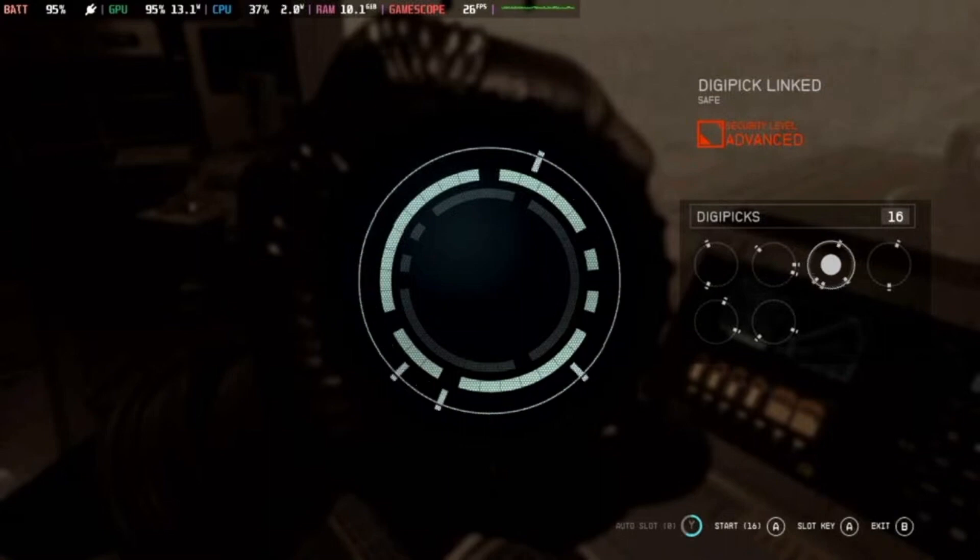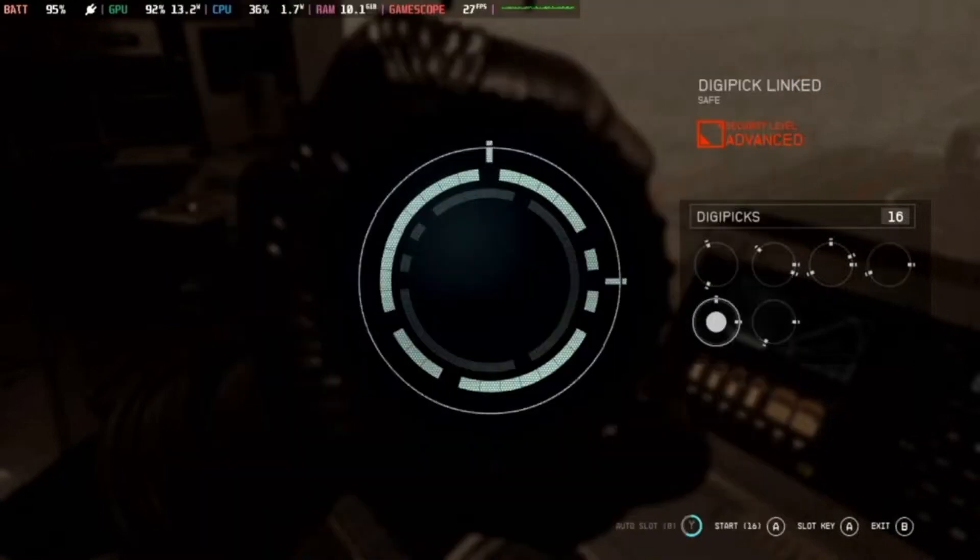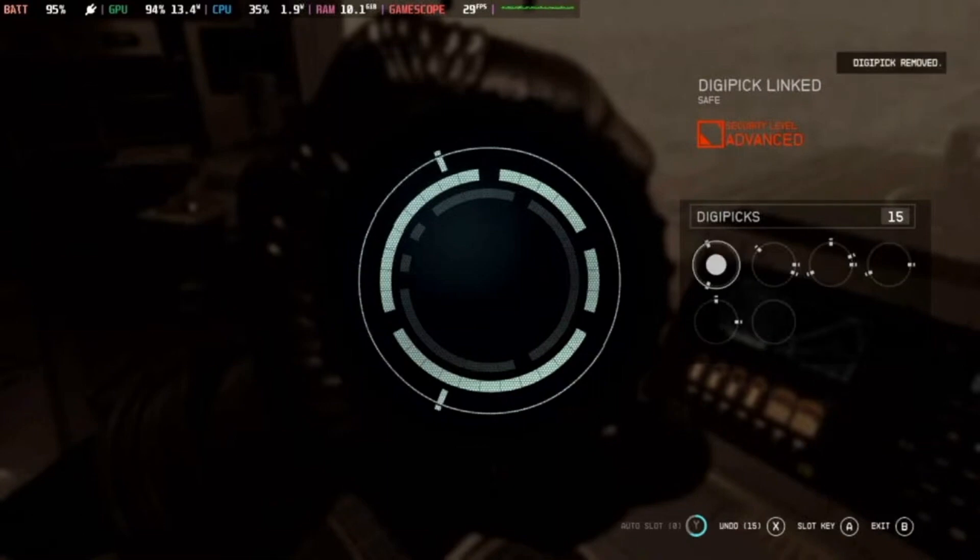I'm now ready to give a preliminary score for Starfield's gameplay loop. Outside of some mild infuriations, it is fun and I genuinely enjoy the gameplay so far. However, certain mechanics and glitches need to be addressed. You can fix them with mods, but this is a review of Starfield, not of Starfield plus the community's ability to fix things that should never have needed fixing. With that in mind, I score Starfield at 3.5 out of 5 in vanilla. Once the mods are installed, that rises to 4.5 out of 5, with gameplay becoming very fun, though the glitches remain.